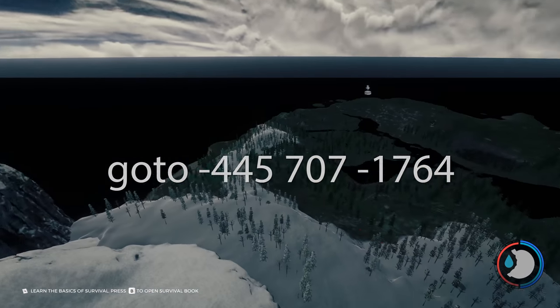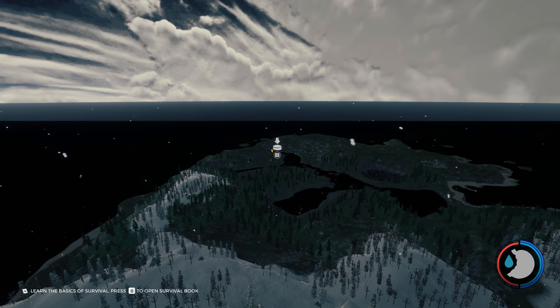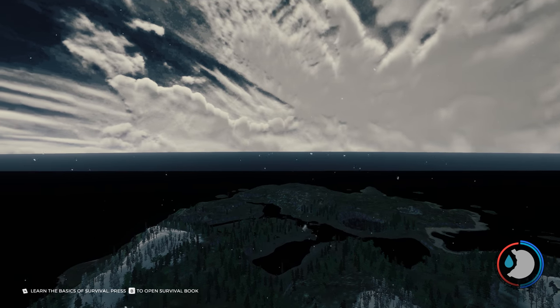You'll see a button there. Walk up to it and press and hold E. And you're done.